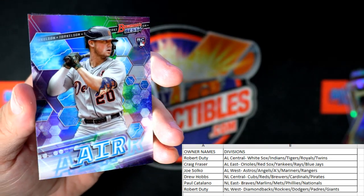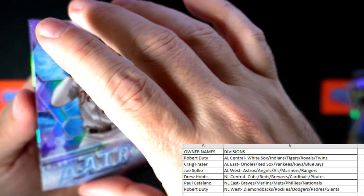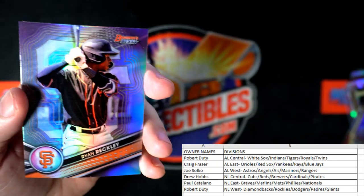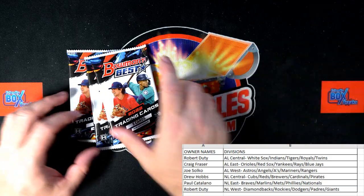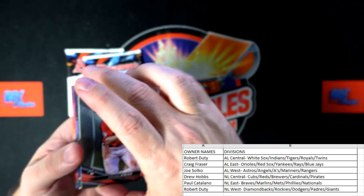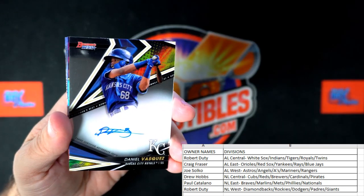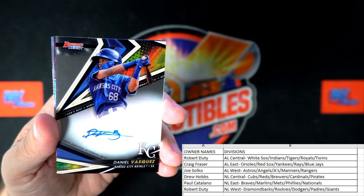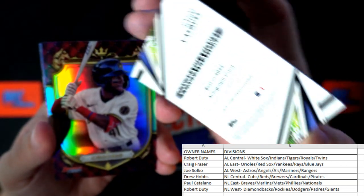And then we have the Air — that is a Bowman's Best rookie card, Spencer Torkelson. That's a fantastic one right there. Robert D., another great card coming out of here. And we got a Beckley — that's crazy, man. That Cruz was sick, dude. Chisholm, and there's another auto right here — Daniel Vasquez, Kansas City, right there. And that one is going out to Robert D. Another auto popping out of here, my goodness.